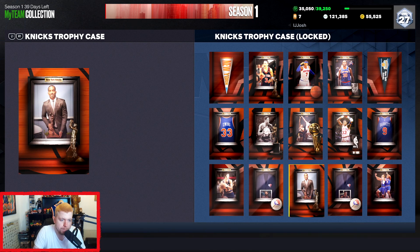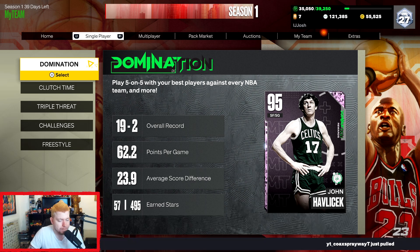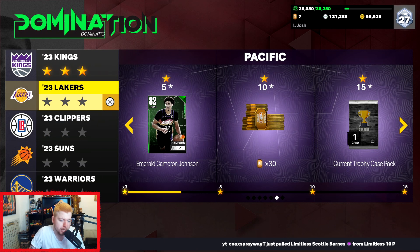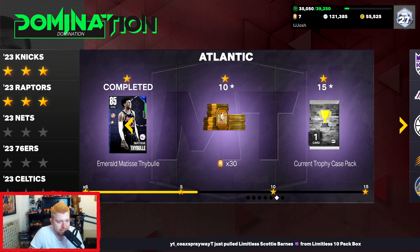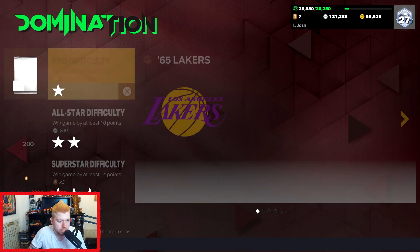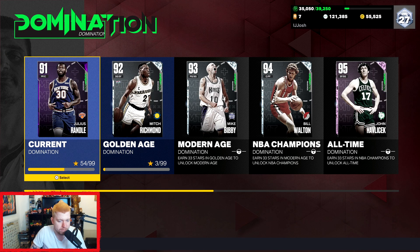For the bottom picture, you have to beat the team in current domination. So if you hate domination but you still want to complete these sets, you have to at least complete the first domination. It is a bit of a grind - it's about 16 hours. Even if you go to the golden age, you get more historic trophy cases. Obviously domination is a bit of a grind, it's really annoying and boring, but if you want to complete these sets you have to complete domination.